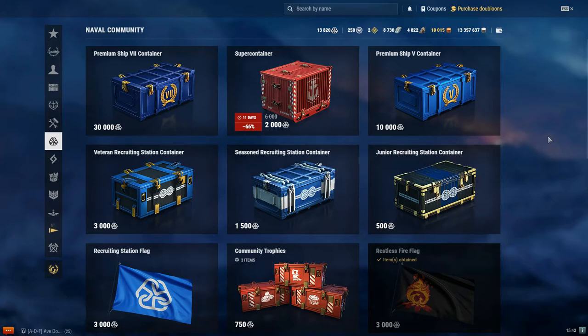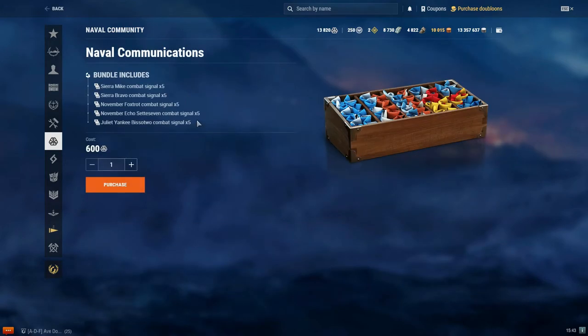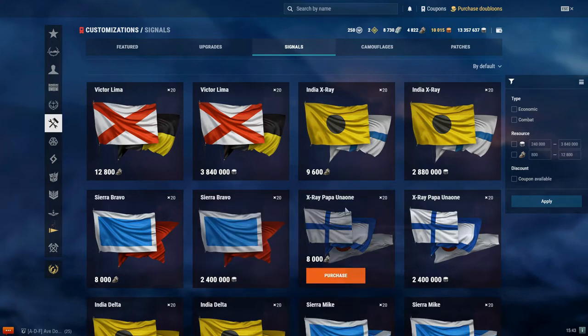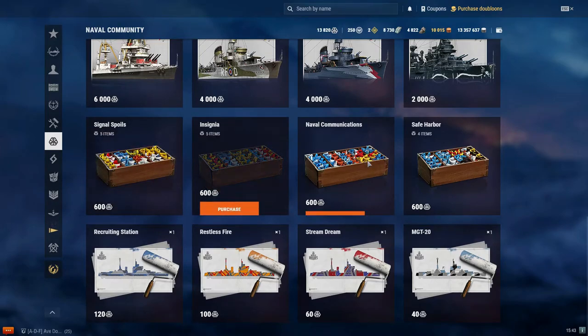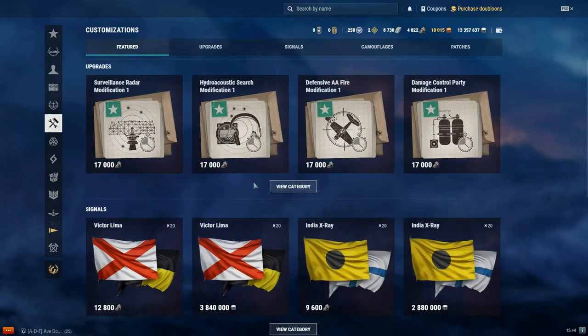Now what are good choices and what are bad choices? I'll say straight off the bat that signals are bad choices. You can buy signals in the armory for credits or coal, and you even get coupons for them. Community tokens take time to collect, so why burn them on signals when you can just use credits? If you really need signals, sell stuff from your inventory like we talked about in a previous basics video.